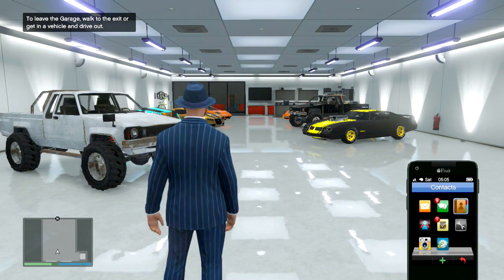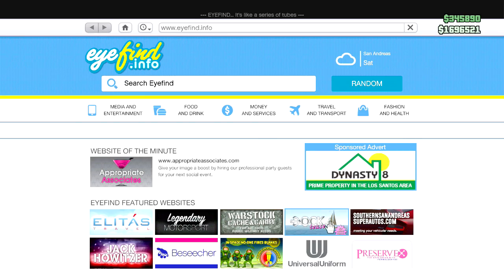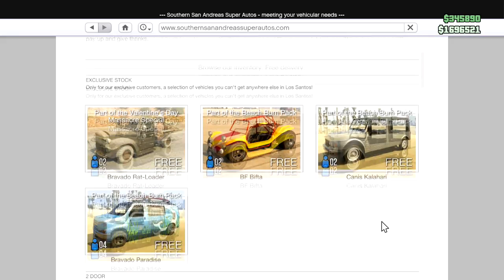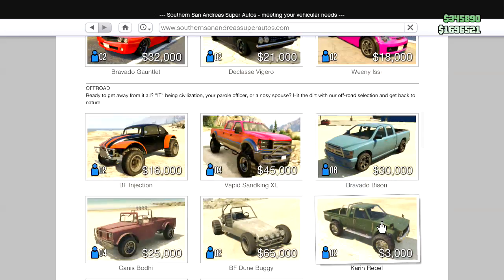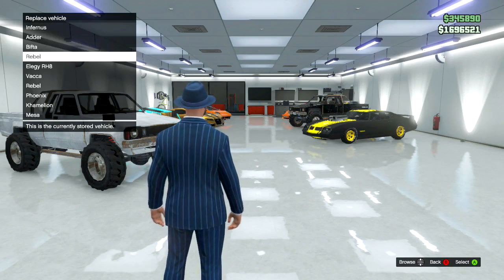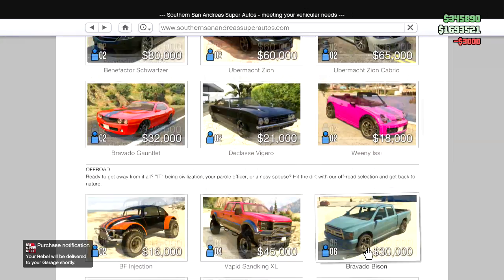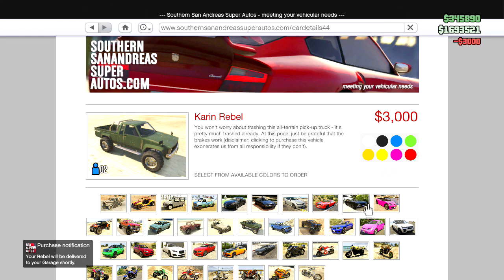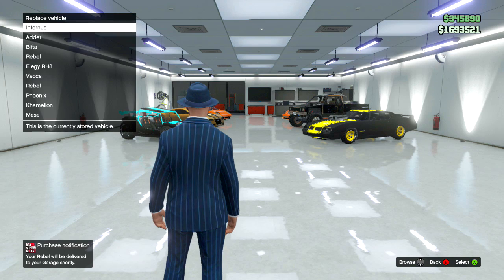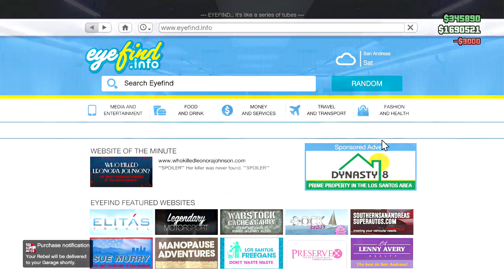Now go to the online tab and buy more Canis Rebels. Make sure you have at least $20K on you. Buy a white one, which will be your front-looking one, and then buy another one and make it black. It doesn't really matter what colors they are — color coordinating is just really useful for this tutorial.